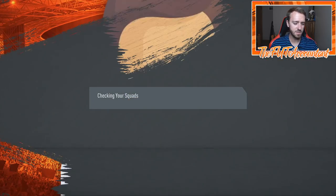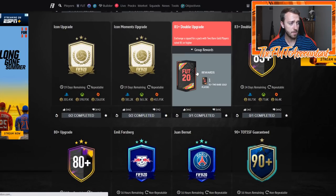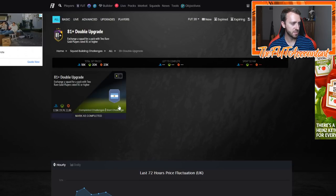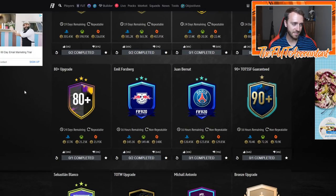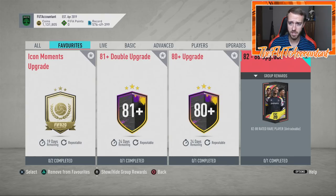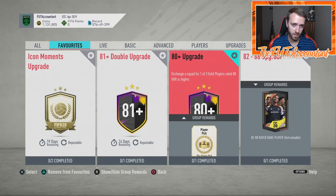Quick math: I spent 3,500 coins doing that SBC. How much does an 81 double upgrade cost? FutBin says 17,000 coins, but it actually costs around 20,000 because prices are fluctuating — so many people are doing these SBCs right now. Same price for the 80-plus upgrade since they have basically the same requirements. At 20,000 coins for one 81 double versus 3,500 for an 82-to-88, I can do almost five or six of these 82-to-88 upgrades for the same price as one 81 double.